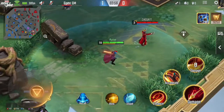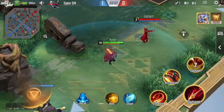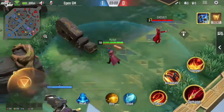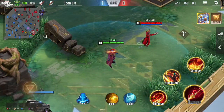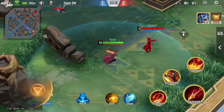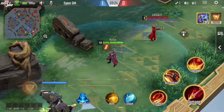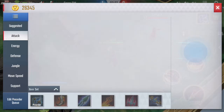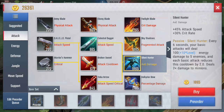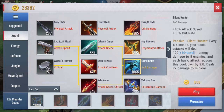Hey, what's up guys. For today's video I'm going to talk about Yondu's item build, since I've noticed that the pick rate of Yondu has been significantly dropped due to his nerf for these past updates, and because of that his item build needs to be reconsidered.